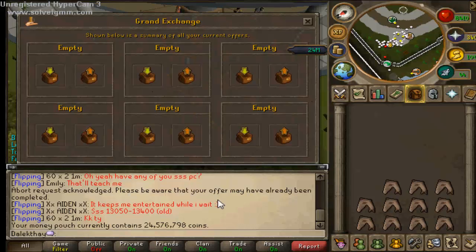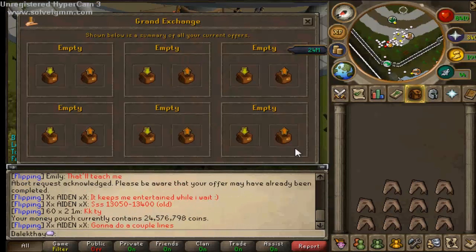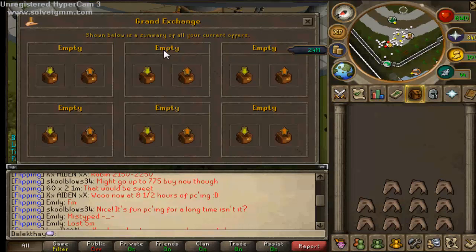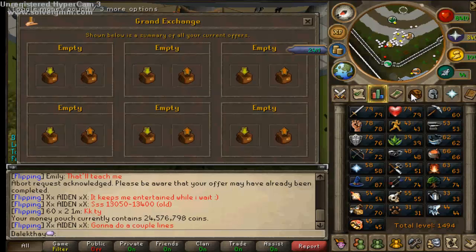I didn't manage to flip those Tassets - they wouldn't buy, so I just took the offer out. I didn't want to wait around all night, so I decided to go do a trip to Black Dragons, just for fun. Got some bones and stuff from that.